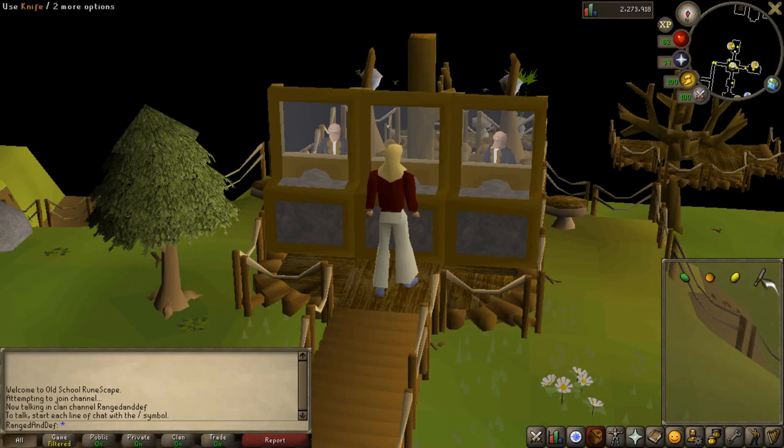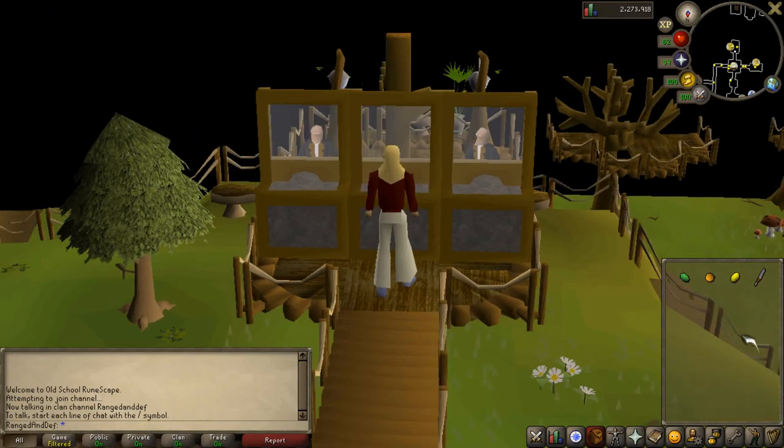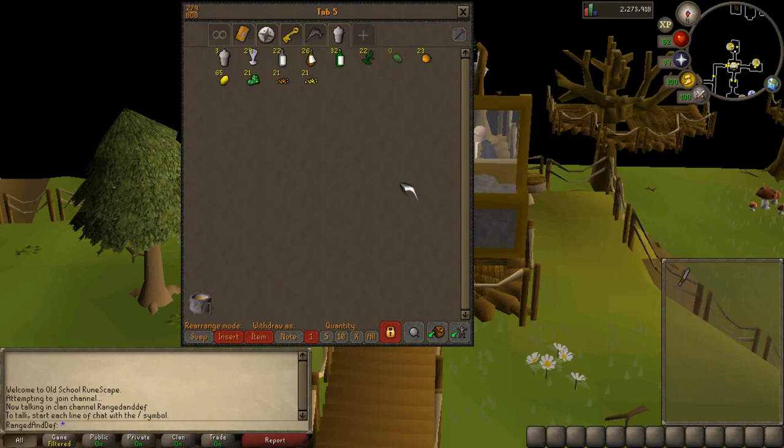For this step of making a Blurberry special, you're going to want to take out a knife and one lime, one orange, and one lemon per Blurberry special you plan on making. So if you want to make five, take out five of each fruit. You just want to use your knife on your lime and slice it, then dice both the orange and the lemon. For each Blurberry special you need one full orange, two full lemons, one diced lemon, one diced orange, and one sliced lime.